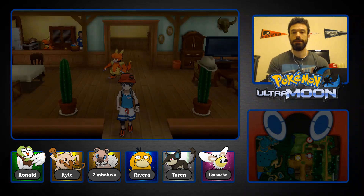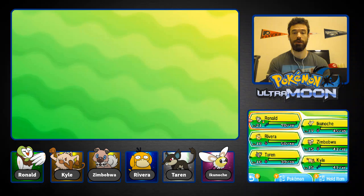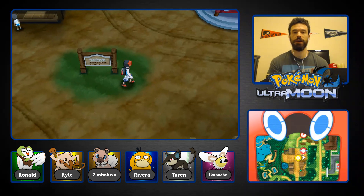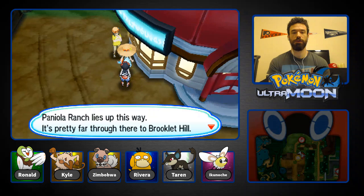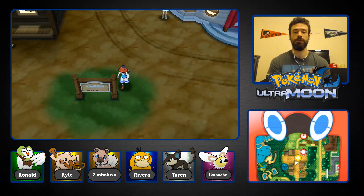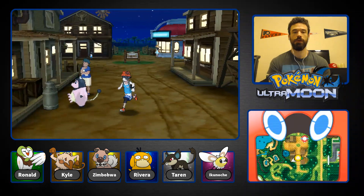So that's it — just a couple of stickers and a toasty Quick Ball for our troubles. We should probably heal up at the Pokemon Center. I want to put Zimbabwe at the front now that she has Stab — I think Zimbabwe was a girl. Paniola Ranch is up this way, and it's pretty far through there to Brooklet Hill. I don't know what Brooklet Hill is, but we're going to find out.